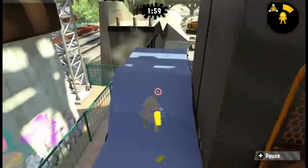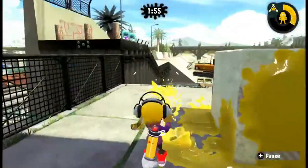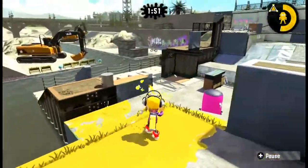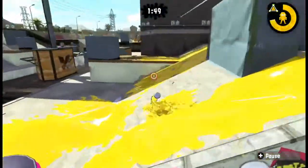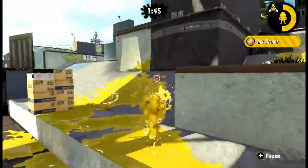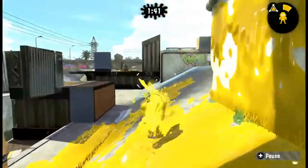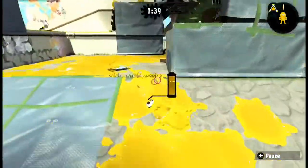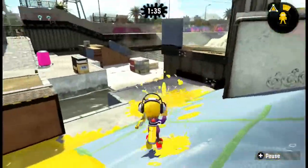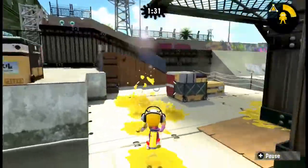Obviously this blue covered stuff isn't inkable. So I guess this is the left hand side, and down there you can actually see the enemy base's side. This must be the middle area - two big slopes and a climbable wall, two big slopes that lead down to this wooden tower in the middle, which you can see on the right hand side.